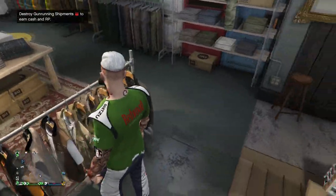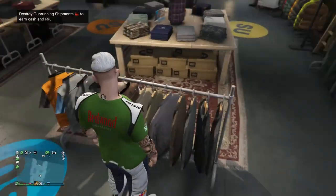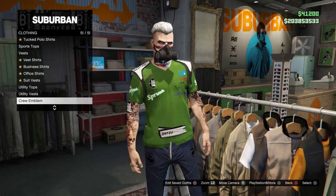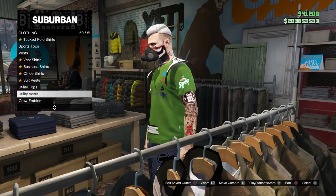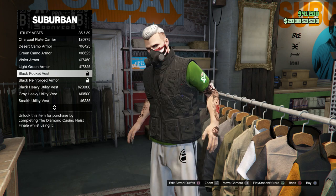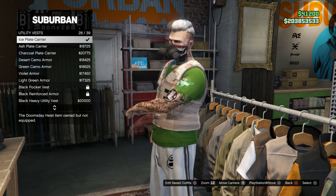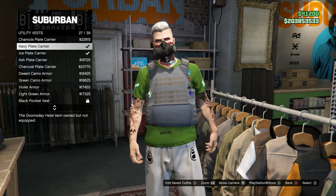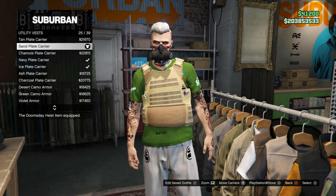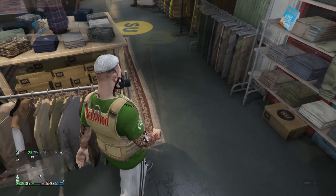Go to the top section, go to Utility Vests, and scroll through until you come across the sand utility vest — just right here. Once you equip that, we're going to do our pants and shoes merge kit.